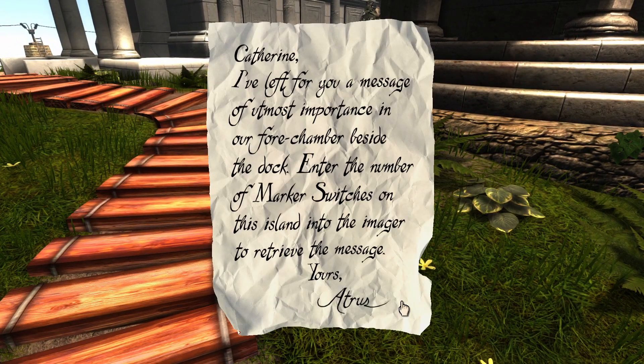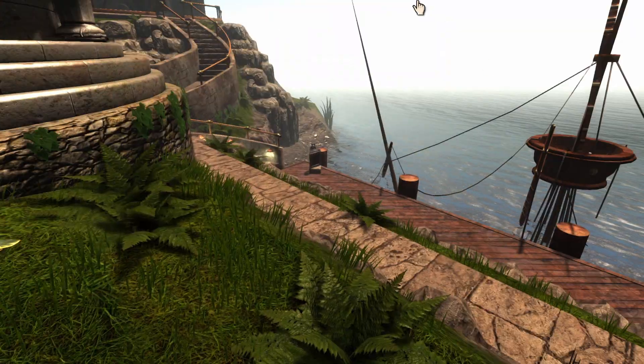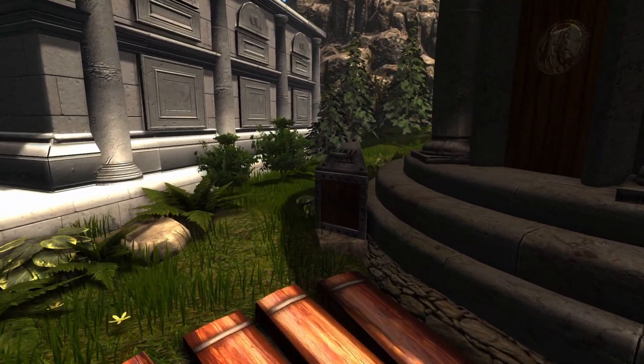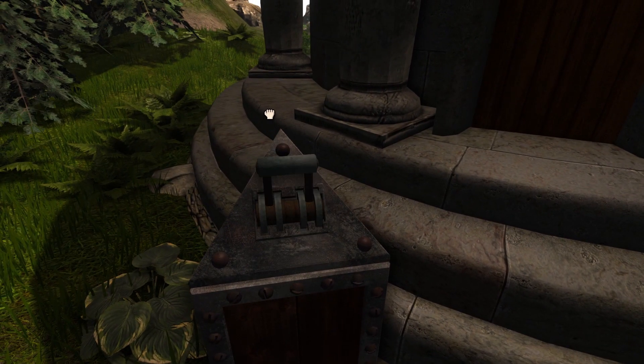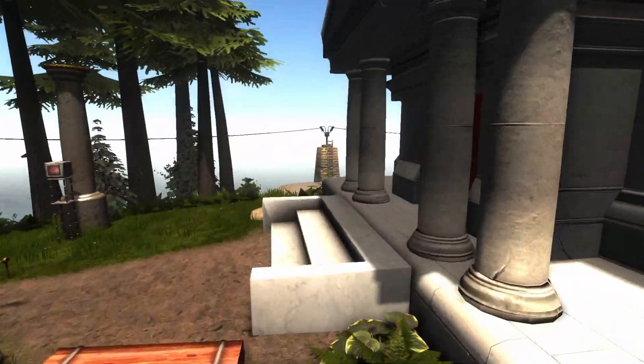A note: "Catherine, I have left for you a message of utmost importance in our four-chamber beside the dock. Enter the number of marker switches on the island into the imager to receive the message. Yours, Atrus." So that's probably what we should do first. These are the marker switches — I remember that much. So we're going to go turn on all the marker switches.